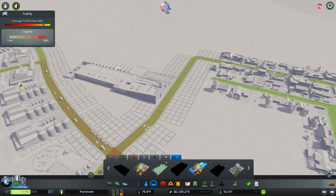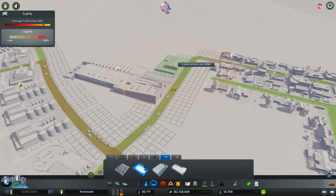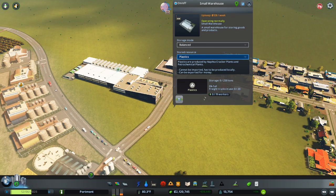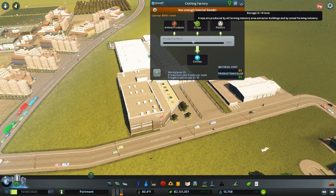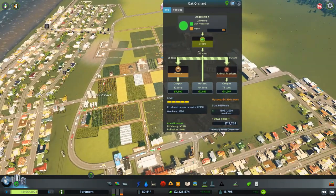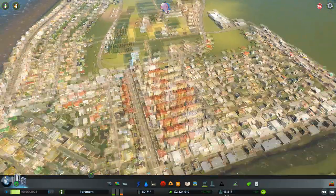To handle this, you go to the warehouses right here and build a medium-sized warehouse nearby. This is where you're going to import your plastics to in order to bring them into the factory at a steady pace, because right now it's going to fill up with animal products and crops quickly but then wait on plastics. With this one farming area I am producing 243 tons of crops, which then gets turned into a bunch of animal products, and is making me a profit of $13,000 a week.